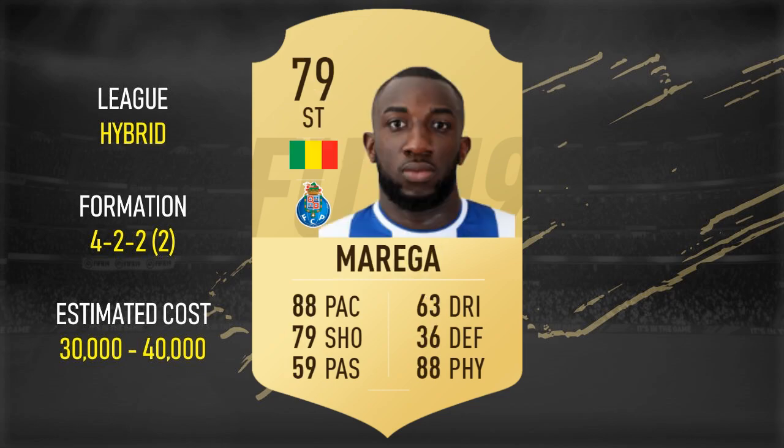Moving on to one of the first of two strikers — Marega. I really like this guy, despite the fact that he doesn't have the best skill moves or indeed weak foot. But 88 pace with that physical presence as well. You're going to need a very physical striker in FIFA 19 because physical ability is going to trump most traits and attributes. Marega could be a very good fit.